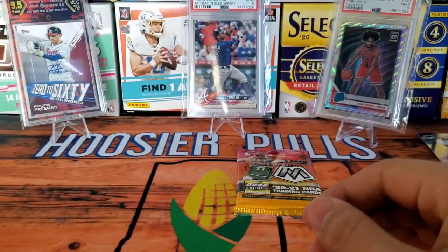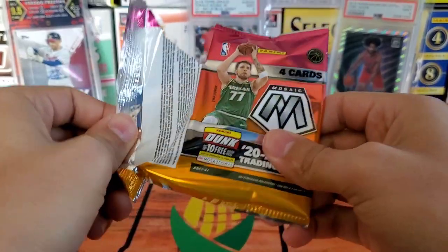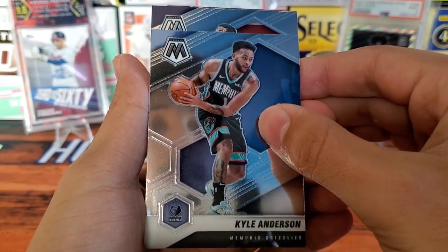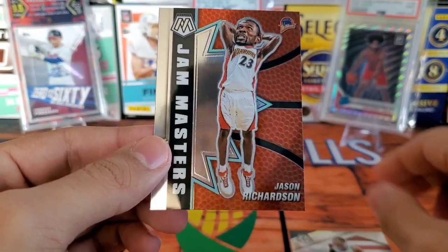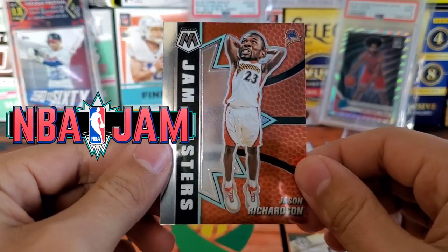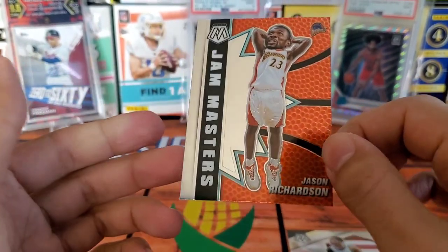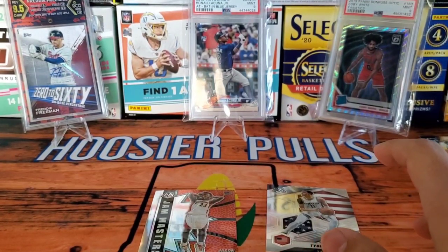Last pack — this has been a rough box for sure. Just hoping for a base rookie Anthony Edwards or LaMelo Ball. We got Michael Porter Jr., Kyle Anderson, a nice National Pride Tyrese Halliburton, and a Jam Masters Jason Richardson. I don't know what they were thinking with this design — I know it's a tribute to NBA Jam with the big heads, but it looks really awkward to me. I think it would be better as more of an 8-bit video game character style.